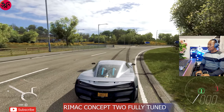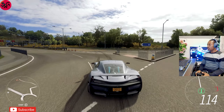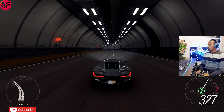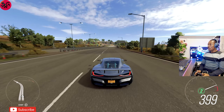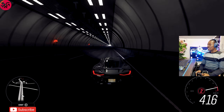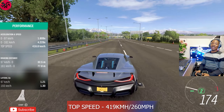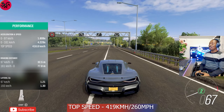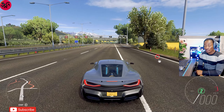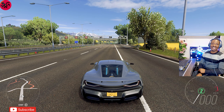Over here we've got the 2019 Rimac Concept 2 fully upgraded and tuned — let's get into it. This is a lot confusing — I can't catch a glimpse of the number. I'm just going to stick with 419 km/h, because it's hard to get a better grip on it but that's what we had. So that's it for me guys — if you enjoyed the video, don't forget to hit the thumbs up and subscribe. If you've got anything you want to share, let us know in the comments. I'll catch you again in the next one — peace.